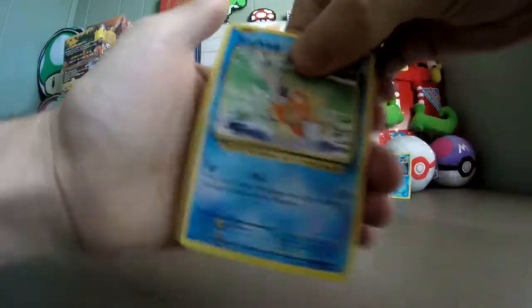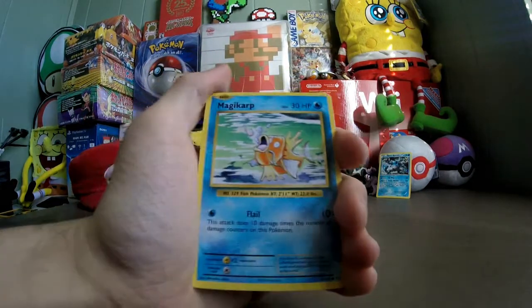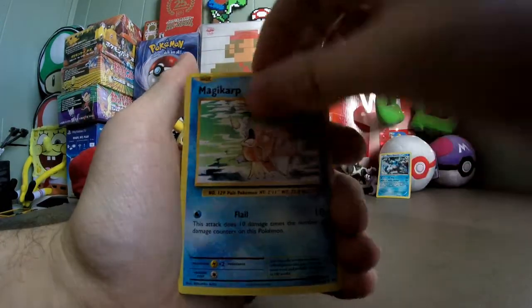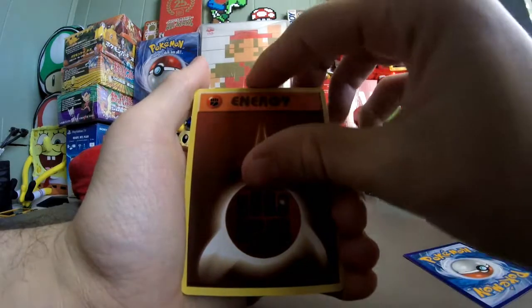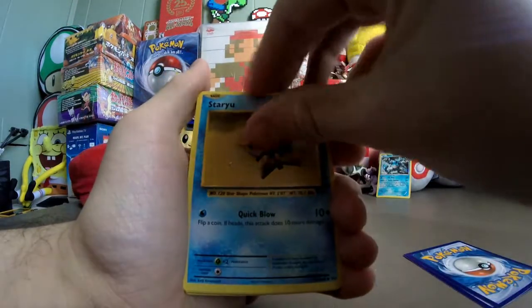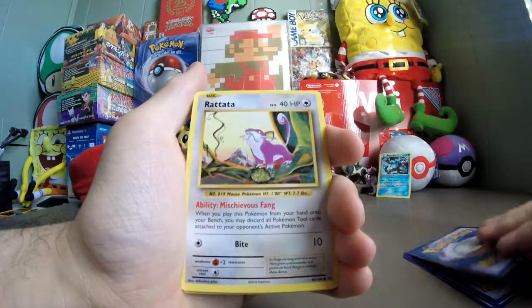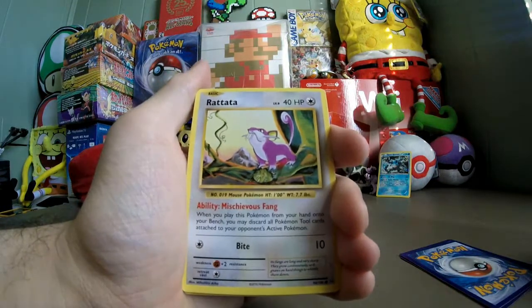First pack. Here we go. I got Magikarp, next up Fighting Type Energy, next card Staryu, then a Tangela. Final common is Rattata. Now we get to the uncommons — can we get any random secret rares?